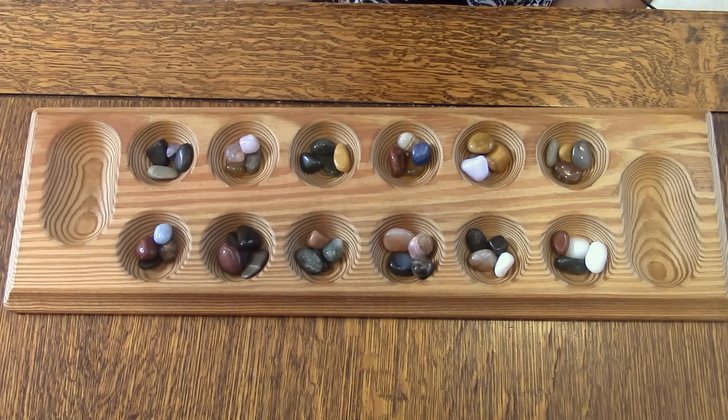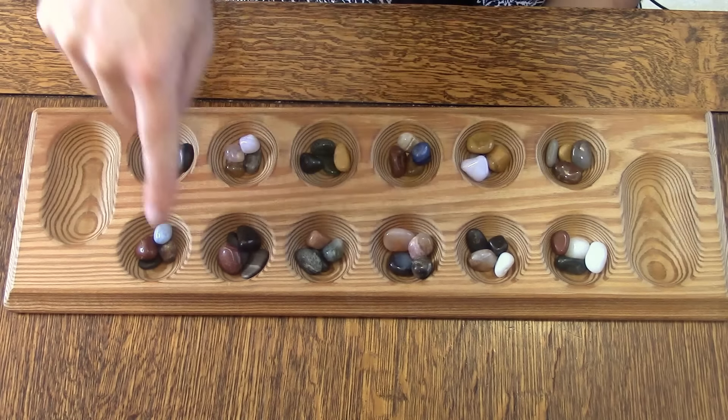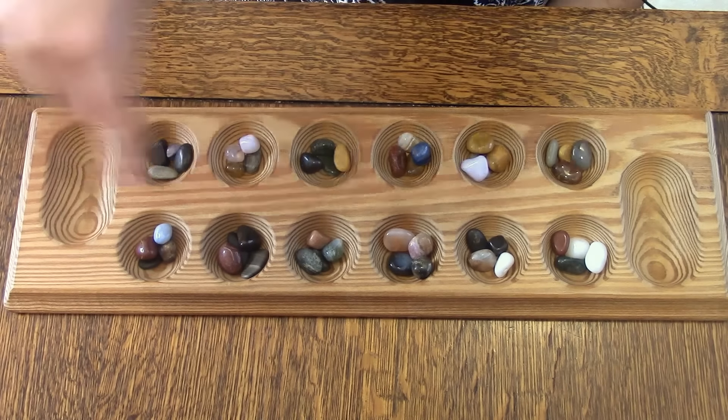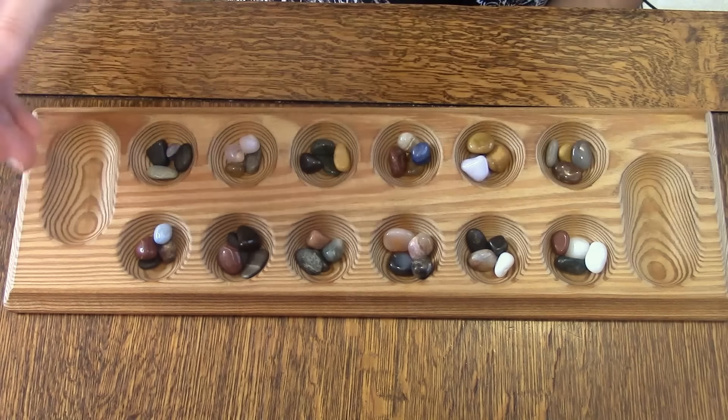I'm going to show you how to play Mancala. Mancala has a special board. You'll see this one has 12 smaller cups, six on each side, and it has a larger empty cup on each of the ends.